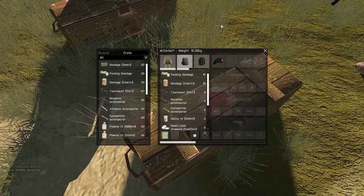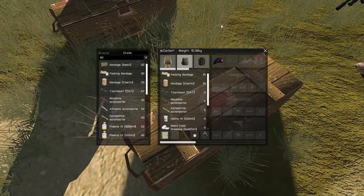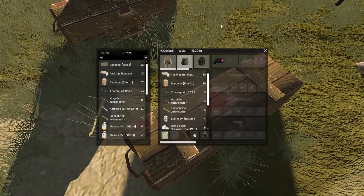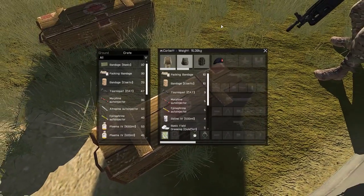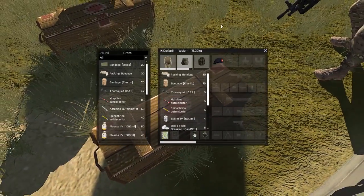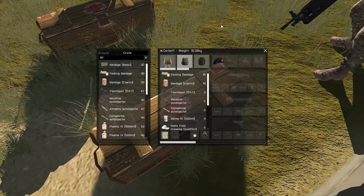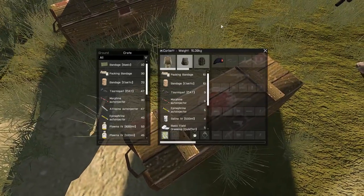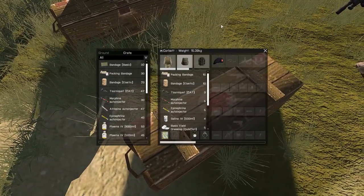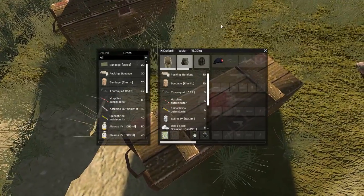Elastic bandages pretty much deal effectively with all other injuries — lacerations, abrasions, contusions, crushes, cuts, and punctures. An elastic bandage is essentially a compression bandage. If you've got a laceration, for example a cut on the arm, applying the elastic bandage applies basic pressure on the wound, which will aid first aid.